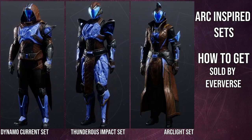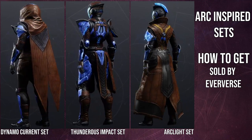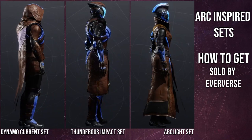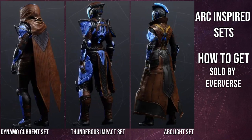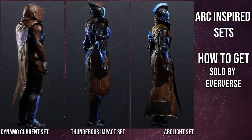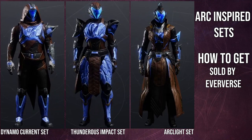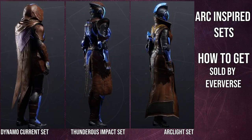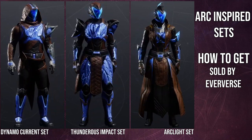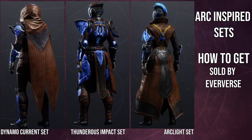Titans, I think you have the weakest portions. The arms are terrible — to be fair, the Hunter's arms are pretty terrible as well, but the Hunter's set is more usable overall. The chest piece is okay. I definitely like the set I made for the individual pieces video, but it left more to be desired. I'm much more a fan of really bulky Titan chest pieces — that's what a Titan feels like to me.